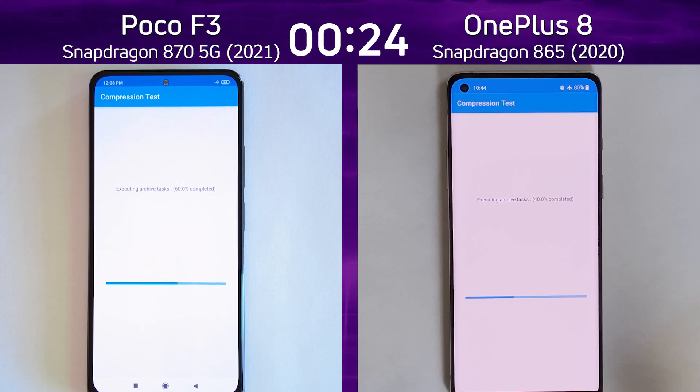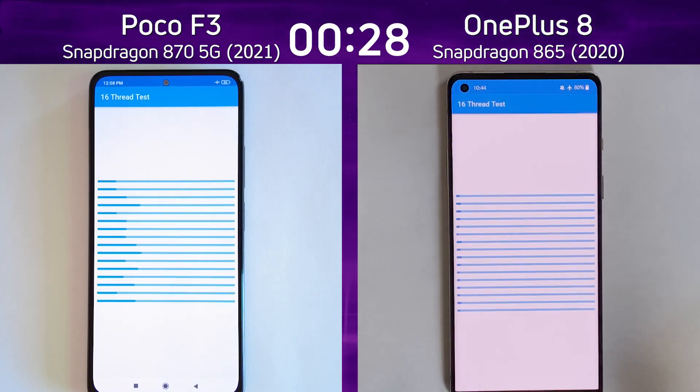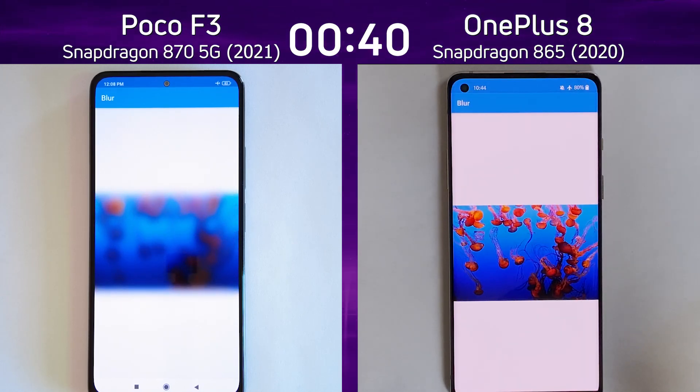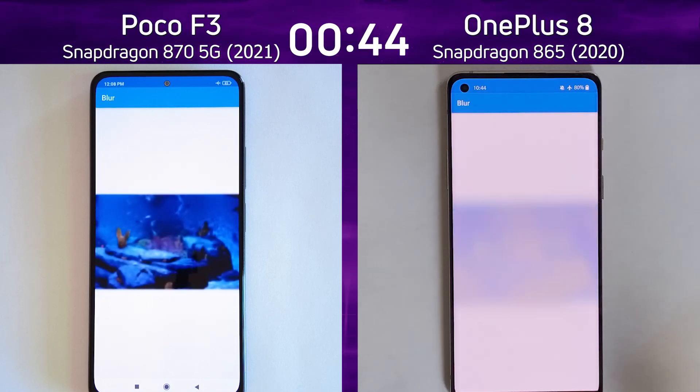We are into the compression test. My guess is that the Poco F3 is in the lead — it was the first into the 16th thread test. Now the OnePlus 8 is into the 16th thread test. Both of these have the same basic CPU design, octa-core, so they should have no problem with that. As we go into the blur test, which is the beginning of the mixed CPU-GPU part of Speedtest G.